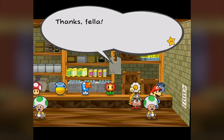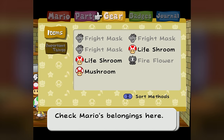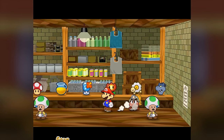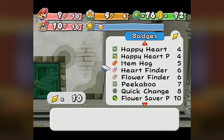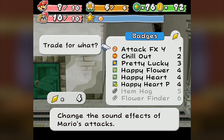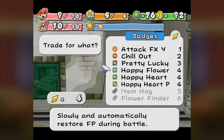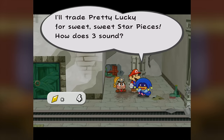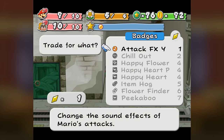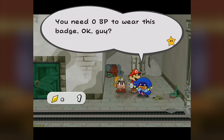Fright Masks don't exactly have the highest success rate against many of the later pit enemies, but it's a cheap last-ditch effort option and there really isn't much else to fill my inventory with at this point. I spent a while thinking over what badges to buy from Dazzle with my 10 star pieces, and ended up deciding on Heartfinder and Pretty Lucky. Heartfinder is especially useful earlier in the pit to get extra health between battles for both Mario and Goombella, and the second Pretty Lucky can stack with the first for a decent chance to avoid enemy attacks.